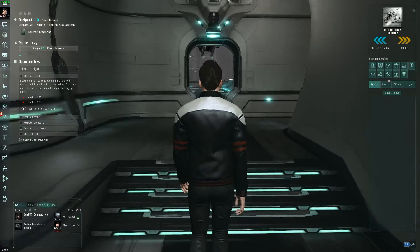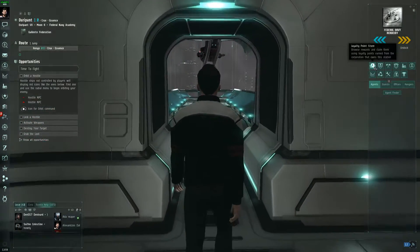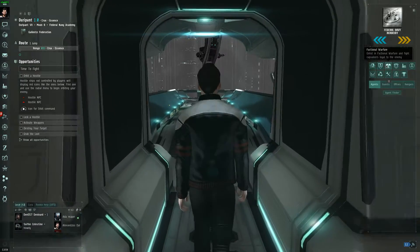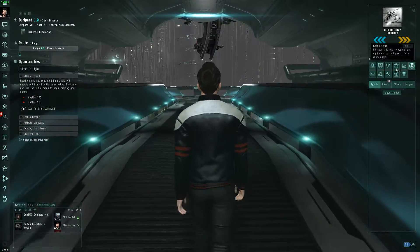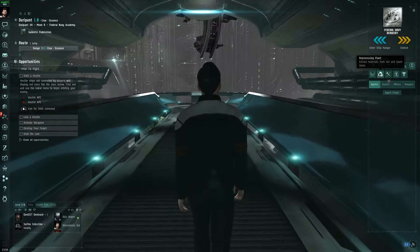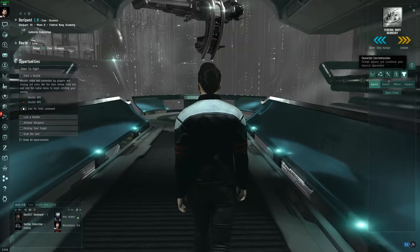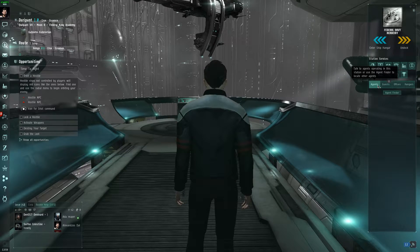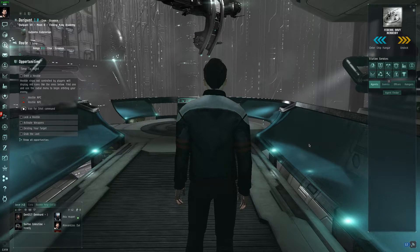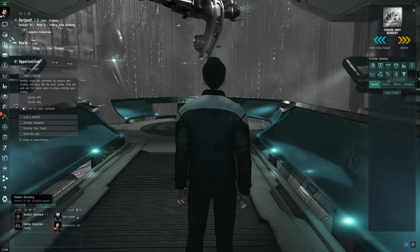Let's go back to our ship. What else have we got here? There's a Loyalty Point Store, Ship Insurance, Factional Warfare, Bounty Office, Industry, Ship Fitting, Regional Market, Processing Plant, Repair Shop, Clone Bay, and Character Customization. Also hangar, offices, guests, and agents. That's about it.